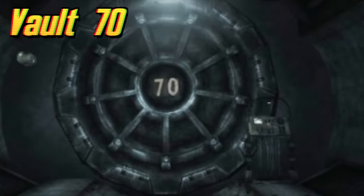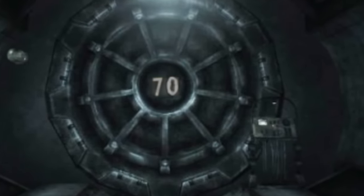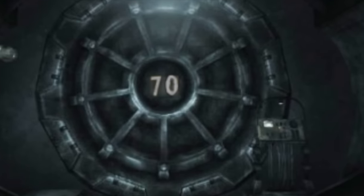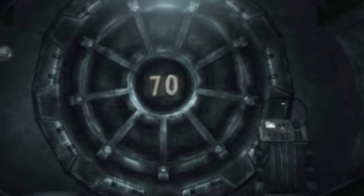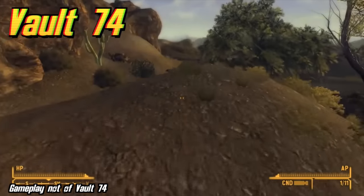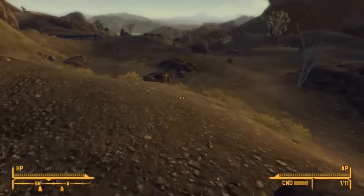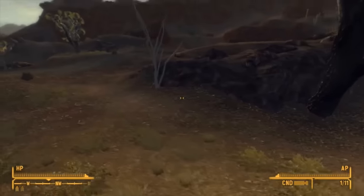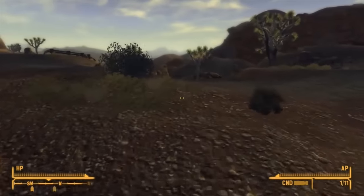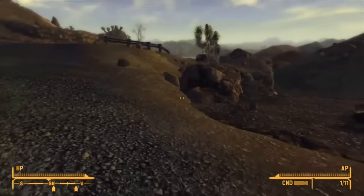Vault 70 is located in Salt Lake City, Utah, and would have been found within Van Buren. The vault's experiment was that all mechanical parts of the vault jumpsuits would fail 6 months after the vault door closed. Vault 74's location would have been somewhere in the Nevada area, as it appears in the game files for Fallout New Vegas. The only information about the vault is a log from the Overseer which reads: 'Data Log 10.14.78. The vault has been breached. There was not enough power to level 5. God have mercy on our souls.'